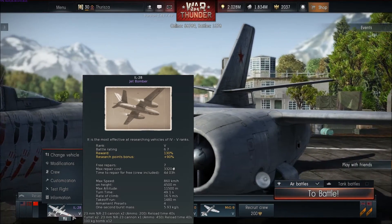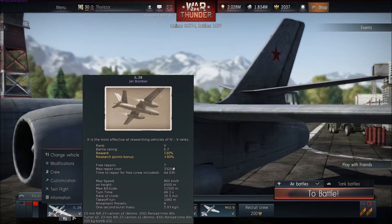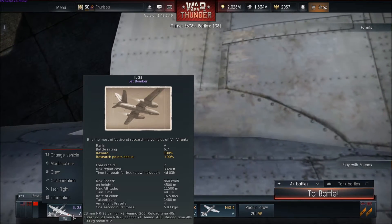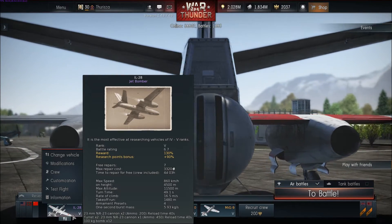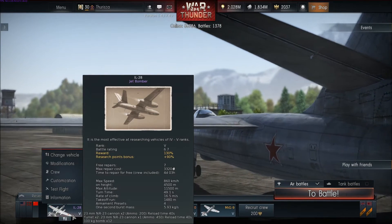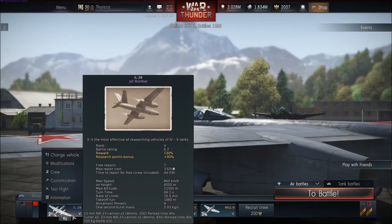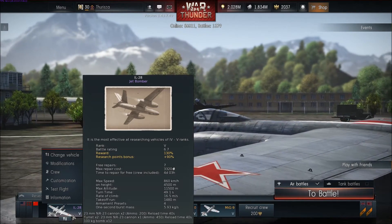Trust me, with a 3,000 kilo bomb, that takeoff run in realism is very scary. Four armament presets, basic stuff. Two 23mm NR23 cannons in the front and a dual turret in the back. Right now I only have the 100 kilo bombs — that equals 2,400 pounds. It's not that much, but we're going to see what we can do.